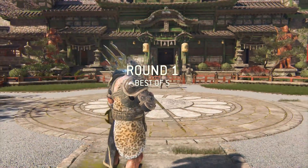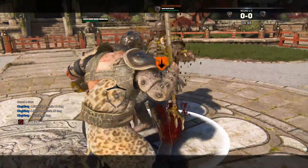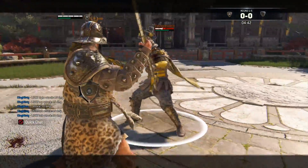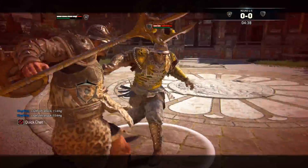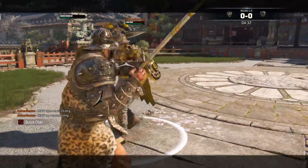Okay, we got a Centurion — our favorite class. Do a light, do another light — there goes like a third of his health already. Dodge that, punish him for that. Oh, that was unfortunate — that's gonna hurt, got a big hole in my chest now.